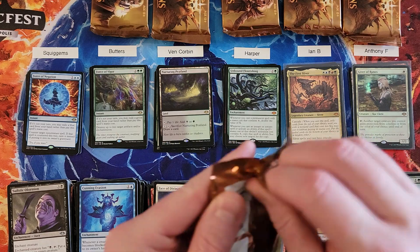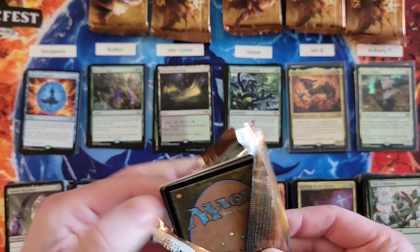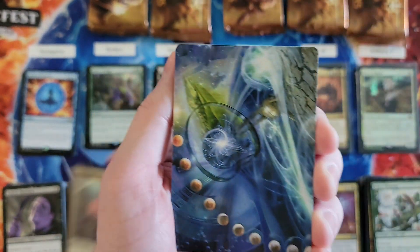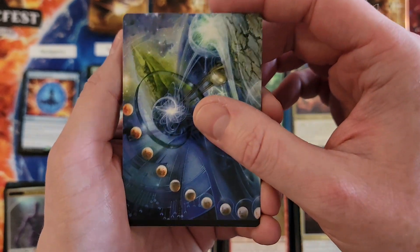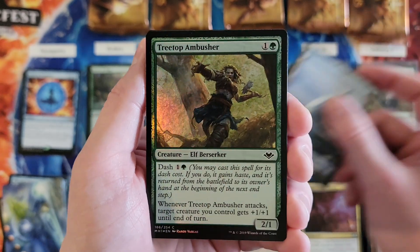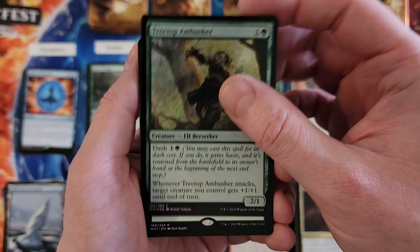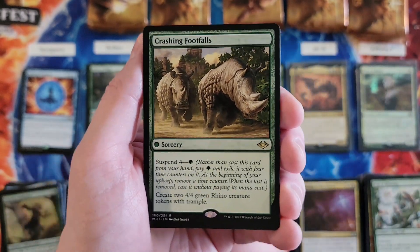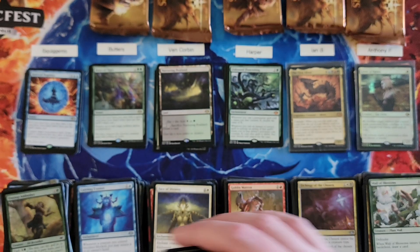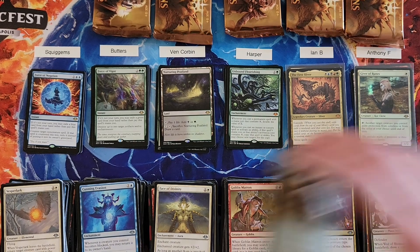Squigs, last pack. There should be one more mythic out of these six packs — I would be shocked if there wasn't, unless I jinxed it. Foil Common, Tree Top Ambusher, and Crash and Footfalls — that's a zero. So you might actually now be in the running for the low. You're at an 11 now, Squigs, so you're no longer in no man's land.